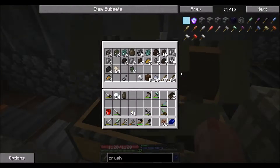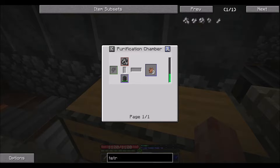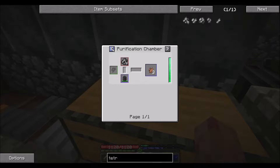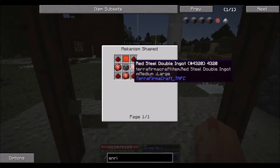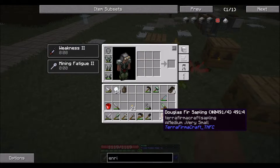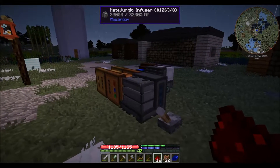So with the crusher we could — let me look — make a tetrahedrite pile which normally smelts into a single copper. Wait, what does the crusher do? Do I need an enrichment chamber instead? Right, I was looking at the enrichment chamber. What did I need the crusher for? I needed the crusher for something. I gotta rethink everything right now — I couldn't figure out why I wanted the crusher, it escapes me now. Should I make the enrichment chamber instead?